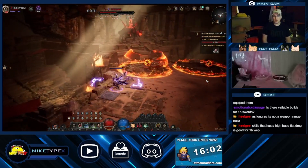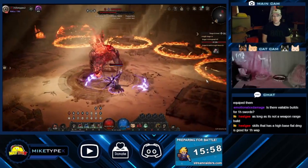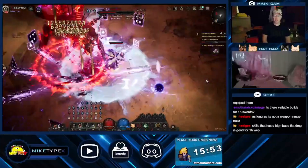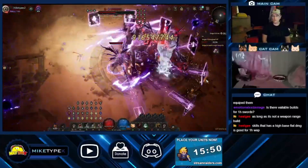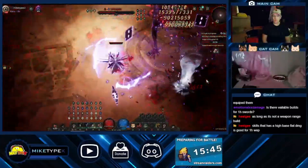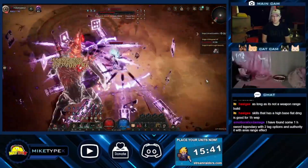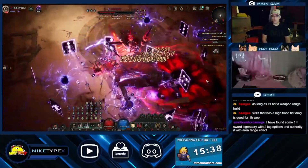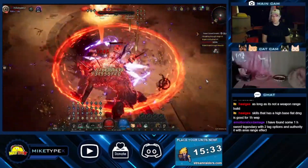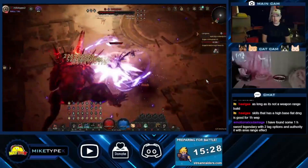Much, much better positioning this round. As long as it's not a weapon range build. DPS check — 50 percent. I knew I was going to eat that one. Of course, I got him back down in that corner again.